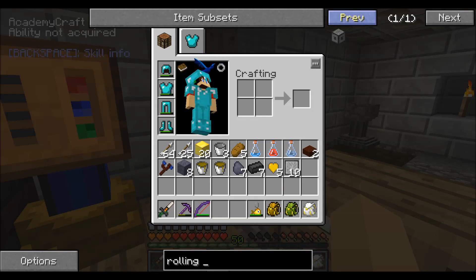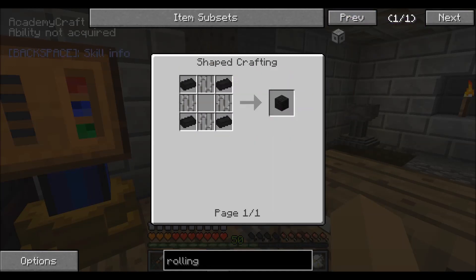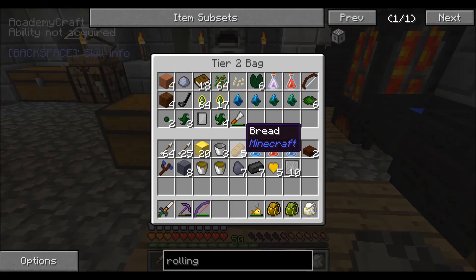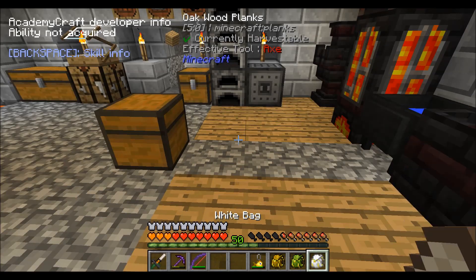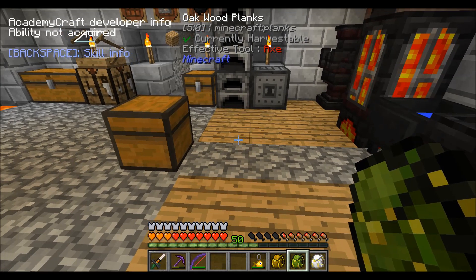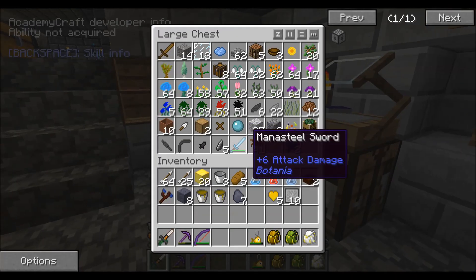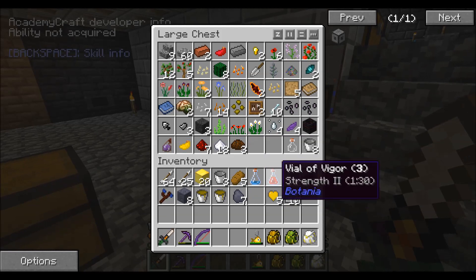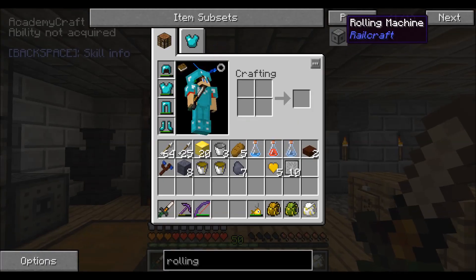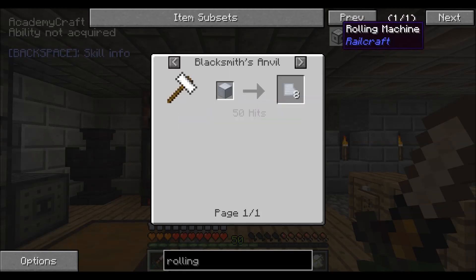Rolling machine — okay. I need eight burnt bricks, which I think we have sitting somewhere. Oh wow, we don't have burnt bricks? Those are steered bricks. I was about to say that'd be amazing, but I guess we don't have any burnt bricks. I need to remember how to... wait a second. Oh, blacksmith anvil — yeah, which is that thing over there. Nether brick and lava.